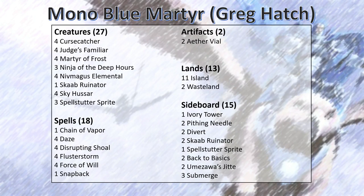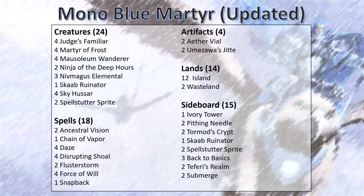This is Greg Hatch's original, or as close as I could find, Mono Blue Martyr build. It's really great because it was a great read on the meta at the time. This deck absolutely demolishes Storm and other combo based decks. The meta where I've been playing has shifted a little bit more towards creature-centric decks and some more tempo related plays, so I've had to make some changes.